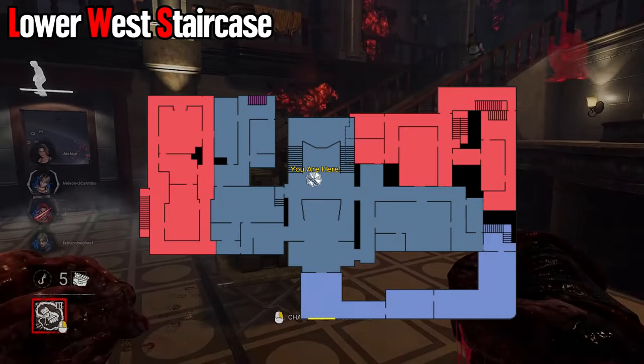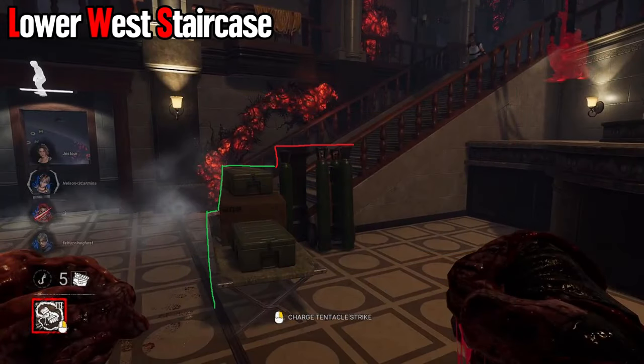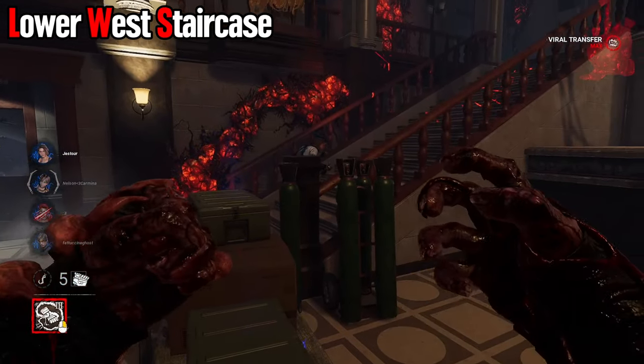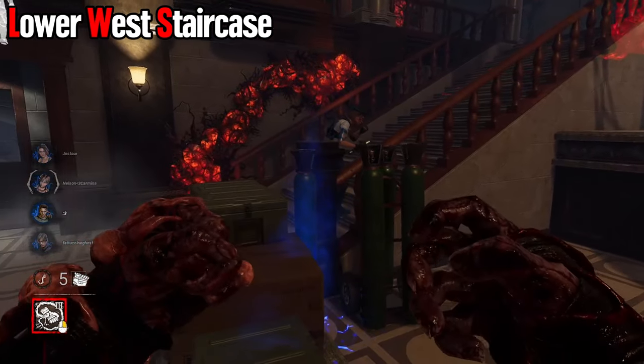Next up is going to be the west staircase. This is differentiated from the east staircase, as the east does not have any of these obstacles you need to hit over. You can hit over these crates; however, you cannot hit over these big green tubes — in no way, shape, or form.